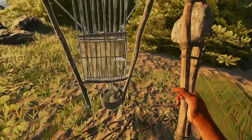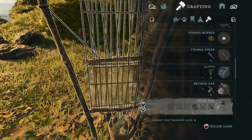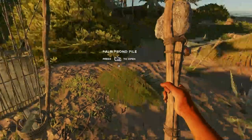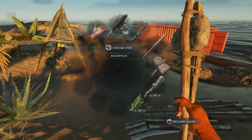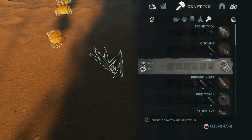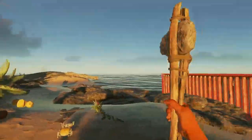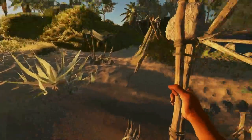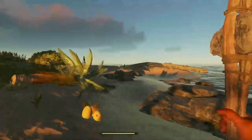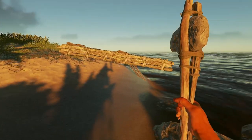Let's place the loom right there. Now we can make cloth whenever we want as long as we have leaves — four leaves per cloth. We got some here and some there, so we do have enough. I'm gonna wait on that for now; I'll sleep for the night, harvest materials, then save and finish the raft in the morning.